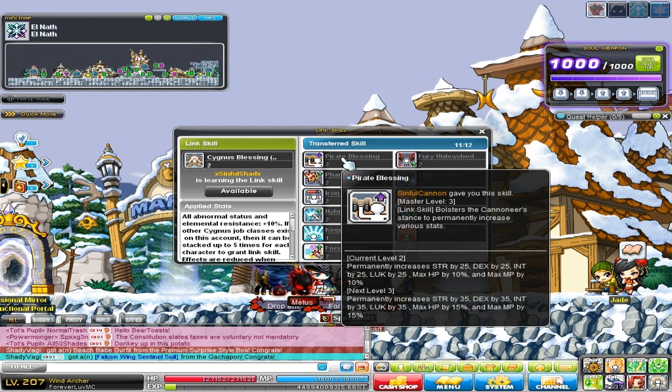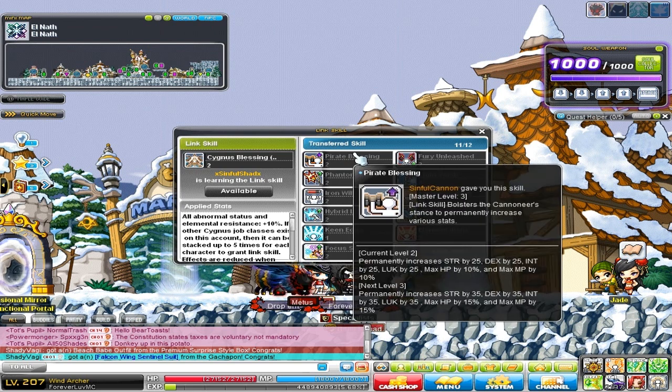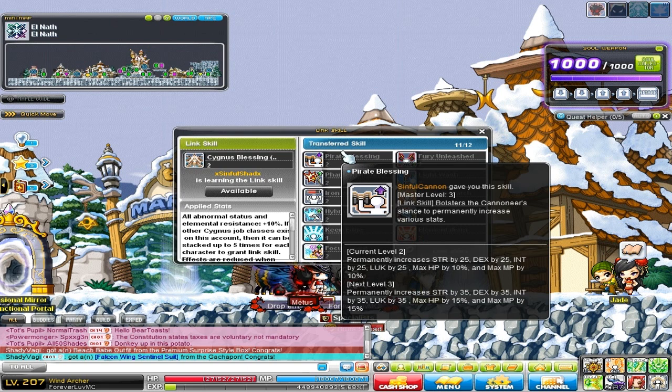It's not worth it to go for level 3, because that just takes way too much time — you have to get it to level 210. Level 1 link skills are at level 70 for all classes, except for Zero. Level 2 is level 120. And then level 3 of the link skill, which is almost never worth it unless you main a character with a link skill, is level 210.